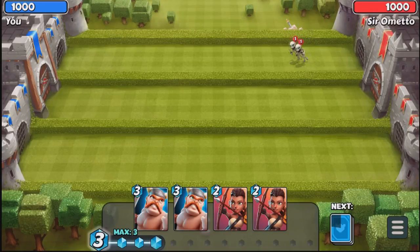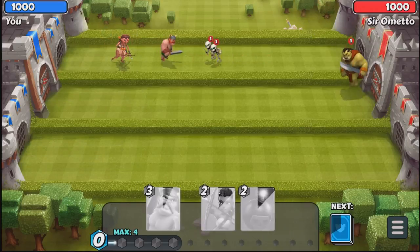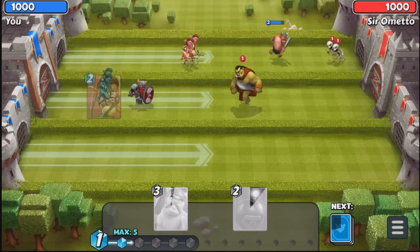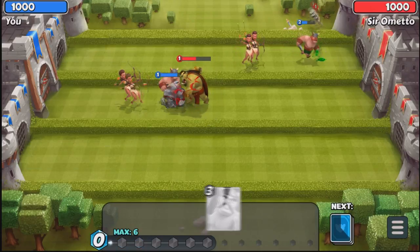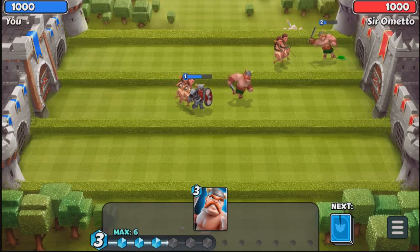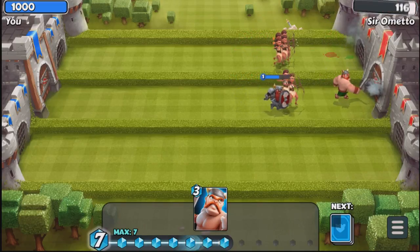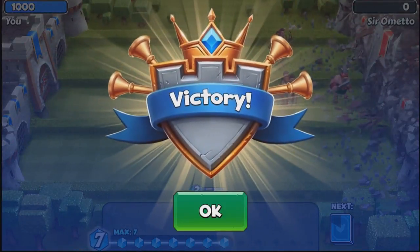We are going to take on Sir Armato. Our opponent has dropped his skeleton, so we are going to drop our Warrior in the back and then drop the archers behind while the Warrior tanks. Our opponent dropped down his big ugly goblin, so we are going to drop our guy, drop the archers behind, drop the bomb on his head, and drop a second Warrior to help take out that goblin. Our archers and Bomb Warrior are going to take down that tower — castle down!